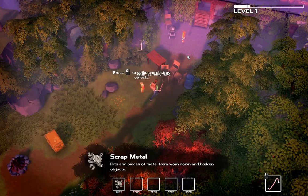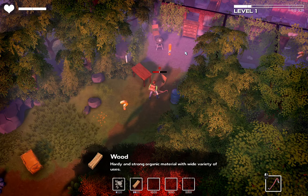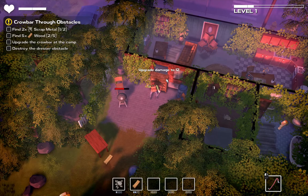Hit some pieces of metal from worn down and broken objects. Press left mouse button to strike and destroy objects. Wood: hardy and strong organic material with a wide variety of uses. Upgrade the crowbar tool and break through the obstacles. Find 2 pieces of scrap metal, find 5 pieces of wood, upgrade the crowbar at the camp, destroy the dresser obstacle. The reason we need to upgrade the crowbar is this needs a minimum damage of 12 before I can destroy it.